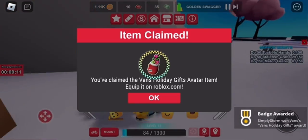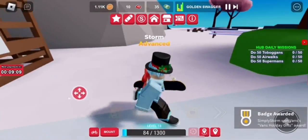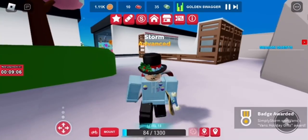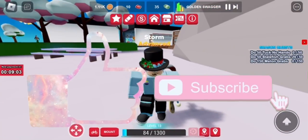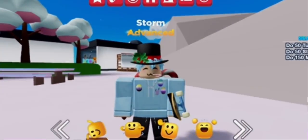Just touch it and claim all three boxes — that's how you get all three new items in Van's World for the Christmas event. Good luck trying to get them in a public server, it's not easy. Make sure to leave a like, subscribe, turn on post notifications, and I'll see you in the next one.